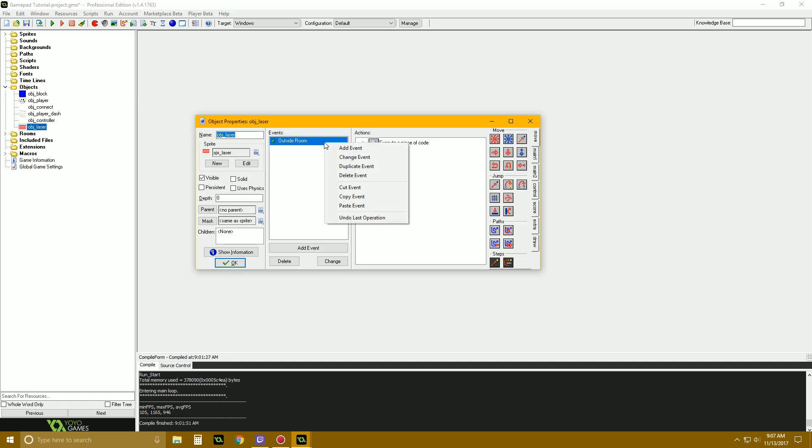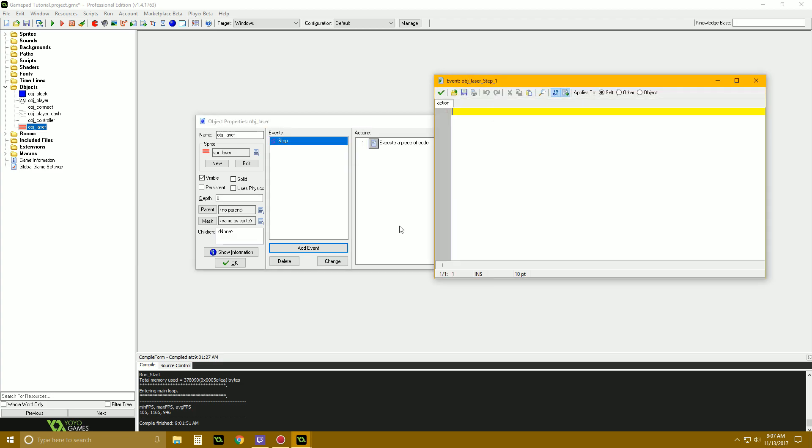So instead of outside_room, we say: if x < -100 or x > room_width + 100 or y < -100 or y > room_height + 100 then instance_destroy. So if we're outside of like these bounds, there goes the laser.